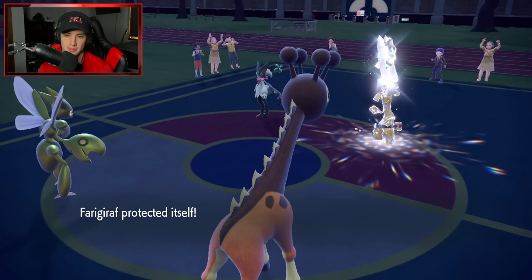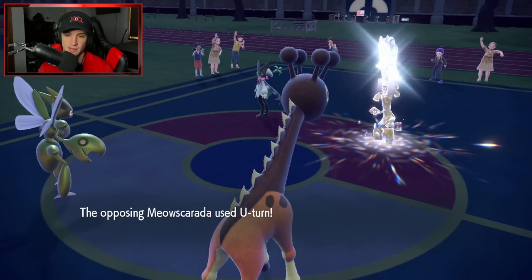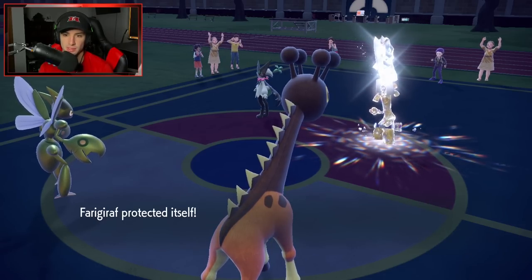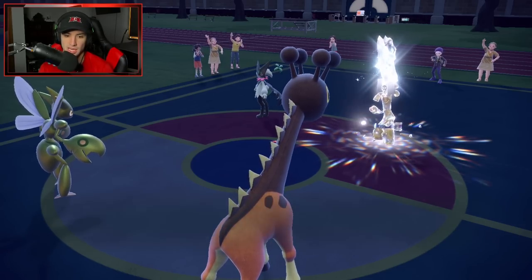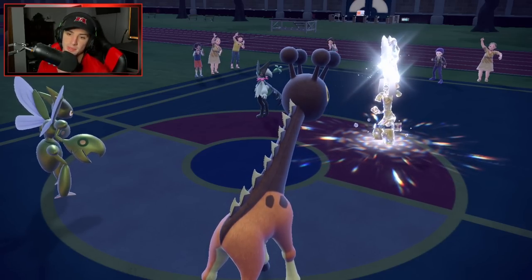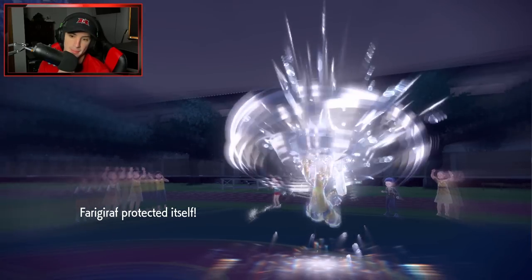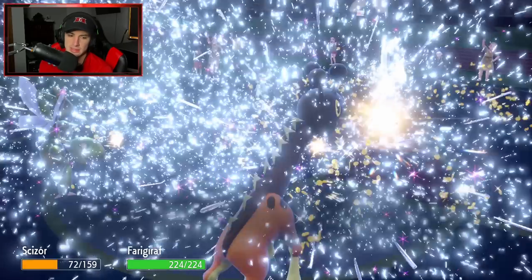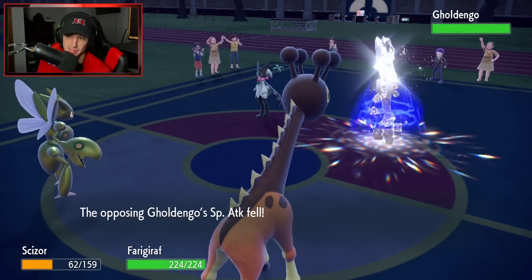I am protecting the Farigiraf. They go for a U-turn — we get the block! I can pop Trick Room next turn. They go for Make It Rain — how much damage is that really going to do to my Scizor? Oh, that's ugly damage, a little bit too much damage.